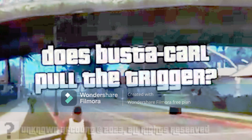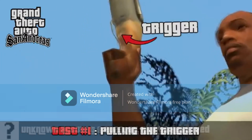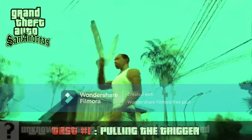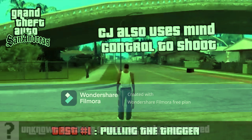Does Buster Carl pull the trigger? Trigger. CJ also uses mind control to shoot.